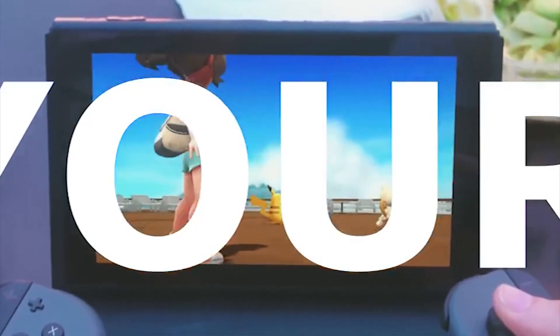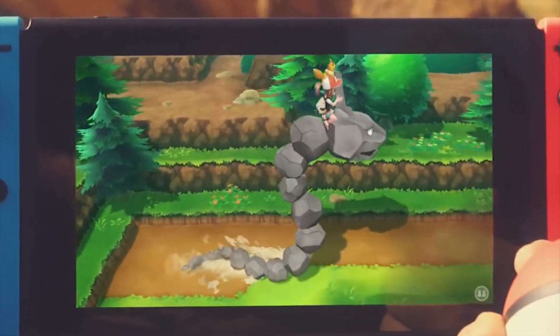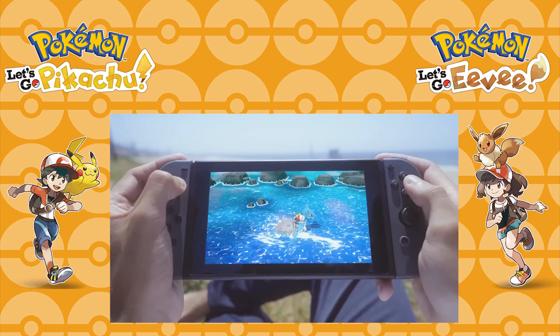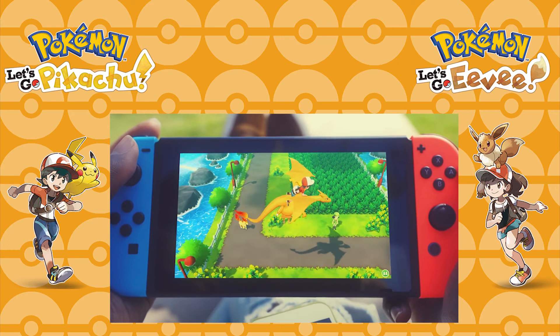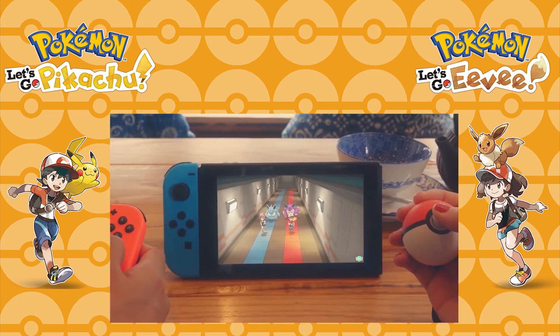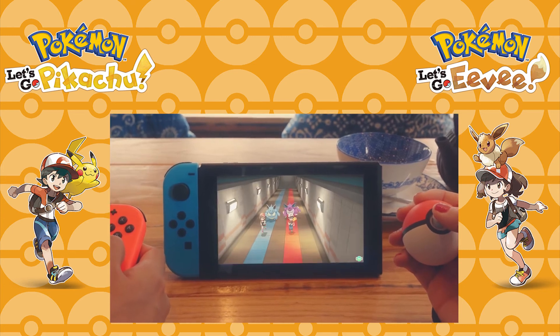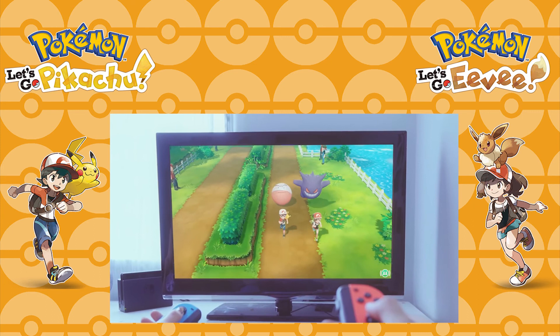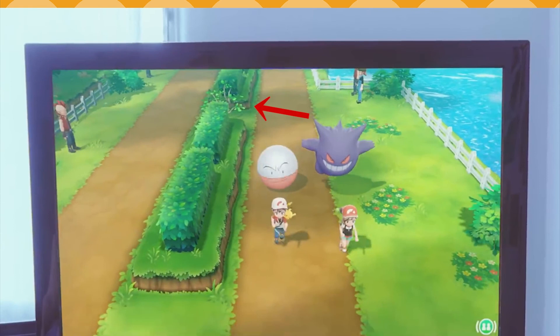We then see a player catching a Magmar in a house that looks like the Cinnabar Mansion, and a double battle on the deck of the SS Anne using Pikachu and a Meowth. We also see that the player can ride various Pokémon: an Onix, a Lapras, and a Charizard over what appears to be Cycling Road. The two trainers are followed by a Nidoqueen and Nidoking in one of the underground pathways — likely the one linking Cerulean City and Vermilion City — and then by an Electrode and a Gengar on Route 14. Notably, cut bushes appear to be returning, though this may not necessarily mean HMs are coming back.